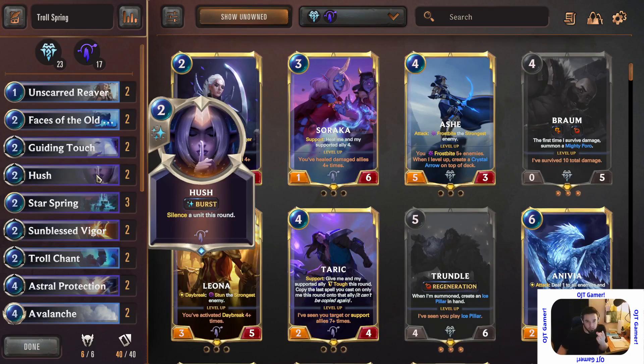In my last game I drew two Hushes. If I don't draw two, having only one or none can be the difference between losing and winning. Originally Hush came out at three mana cost and would silence any unit — champion or follower. You could silence them temporarily just for a round and use it again multiple times. It would stay at three, creating a Fleeting copy. 'Fleeting' means the card only stays for the duration of that turn.